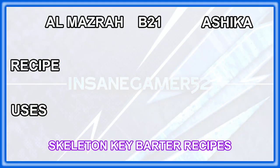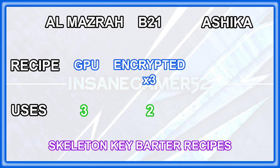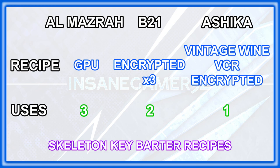It turns out that every map actually has a different barter recipe for Skeleton Keys, and they come with different amounts of uses too. On Al Mazrah, you need a GPU for a Skeleton Key with 3 uses. On Building 21, you need 3 encrypted hard drives for a Skeleton Key with 2 uses. And on Ashika, you need a Vintage Wine, Video Cassette Recorder, and an encrypted hard drive for a Skeleton Key with 1 use.